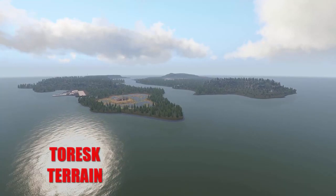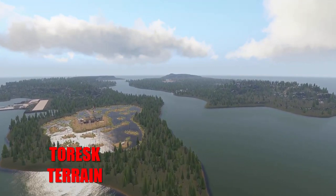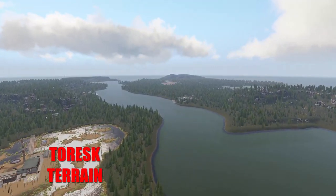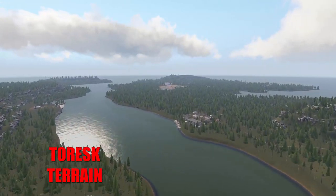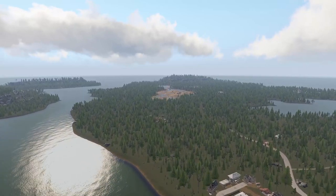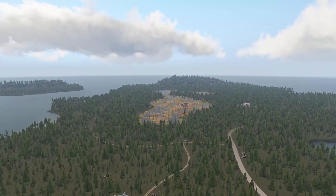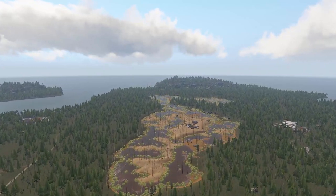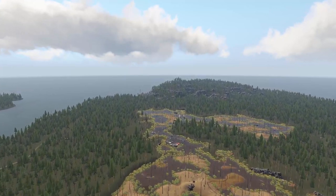For the first modification on the list, we have the Toresque terrain. Usually I am more of a fan of the vibrant, tropical, or colorful maps, and Toresque is none of that. But what it does offer is an amazingly atmospheric map for a survival or even post-apocalyptic scenario. The map is fairly small at 4x4 kilometers, but is chock full of objects and assets and has a vibe reminiscent of the Stalker games.